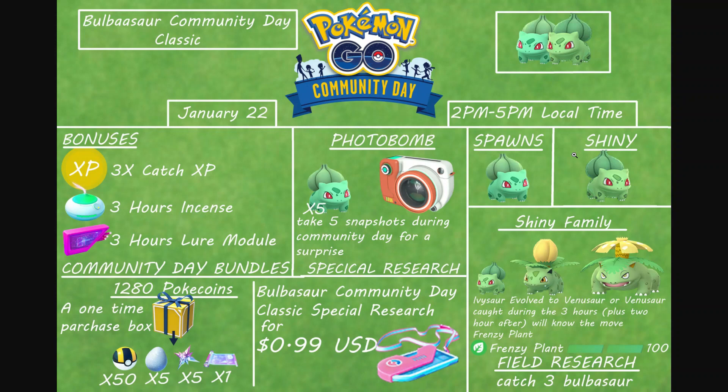What's up you guys? Today I'm back and we're going to be going through some tips and tricks for Bulbasaur Community Day. It's going to be starting from January 22nd from 2pm to 5pm local time. They reduced it — it was originally 11am but it's now 2pm for the 3-hour window.